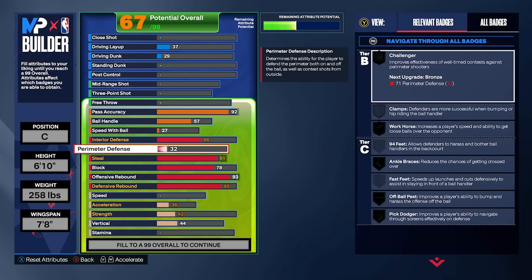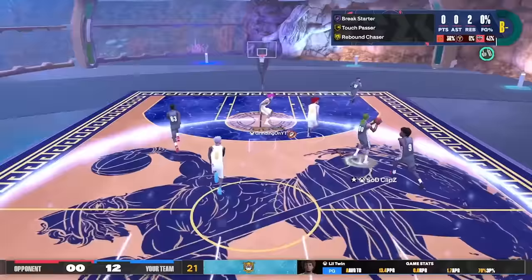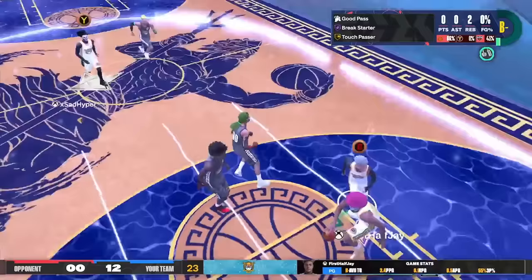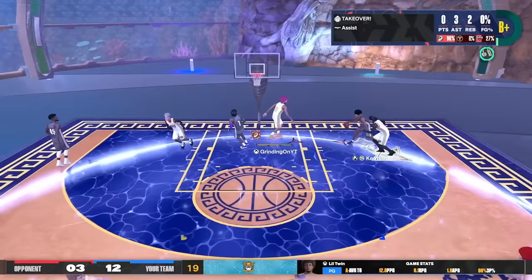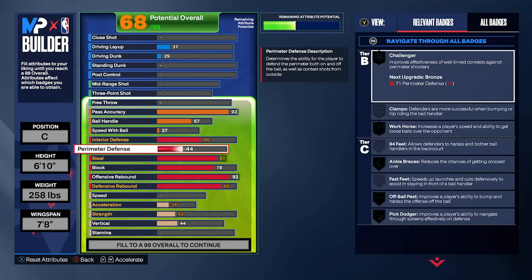To finish out our defense, our perimeter defense is gonna be a 44. This is simply so we can get contests if we have to rotate out of the paint. On the 88 game win streak playing competitive players, I had to guard the corner and the wing at the exact same time, and you can see me swinging with my massive speed and wingspan getting insane contests when I'm all the way in the deep corner and getting contests on the right wing. I have not missed with a center build yet.